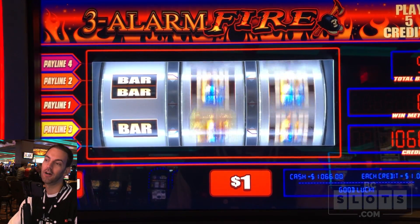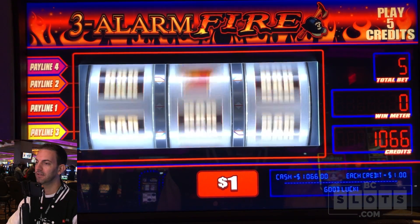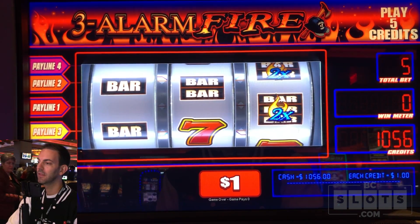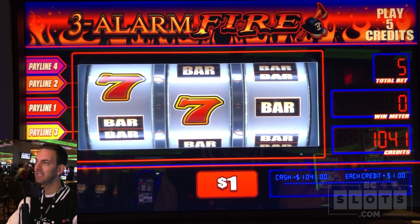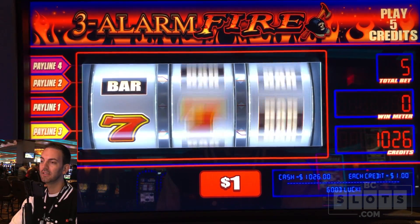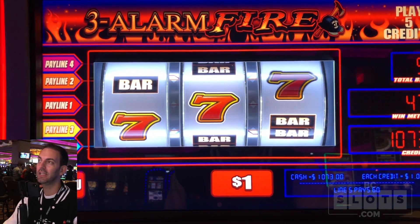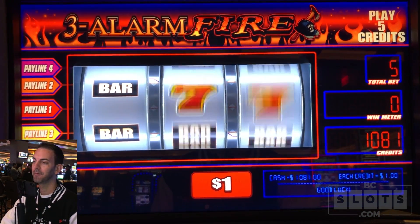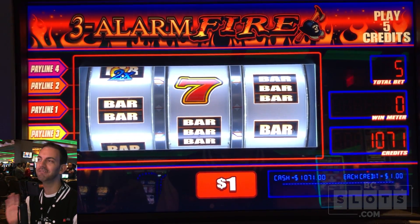I love losing at the beginning and then doing a comeback — it's a lot better than winning and then losing it all, in my opinion. Three regular sevens pays $60. Yes, there it is! We got it — $60! Speak of the devil. There could have been a 2X or 5X multiplier as well. We're at $10.71 and that's the bet. Moving on.